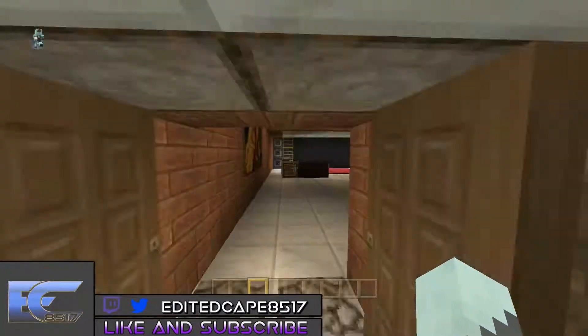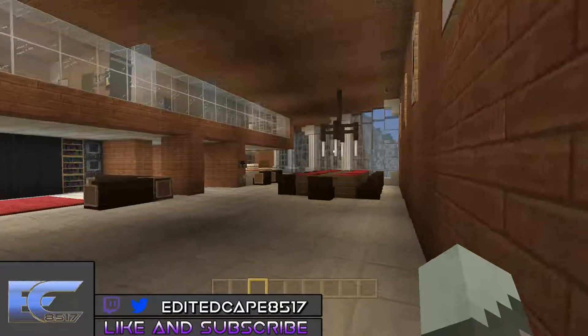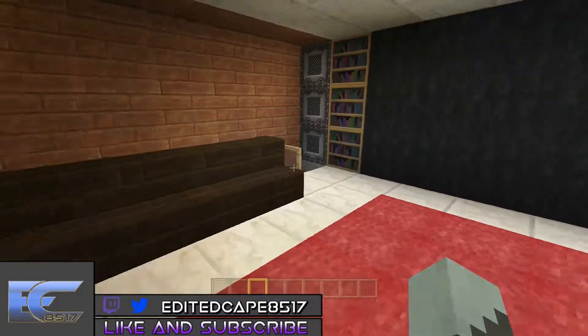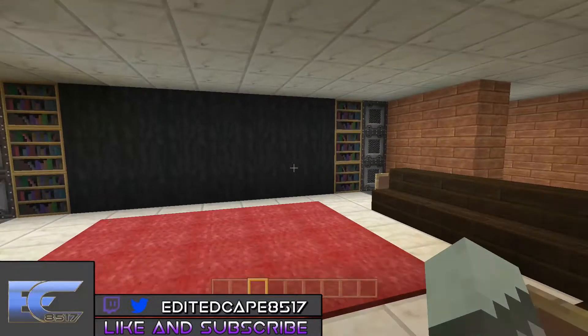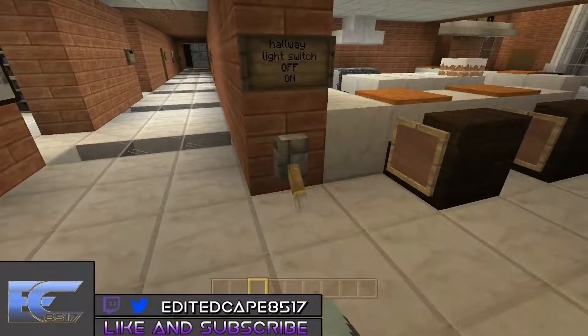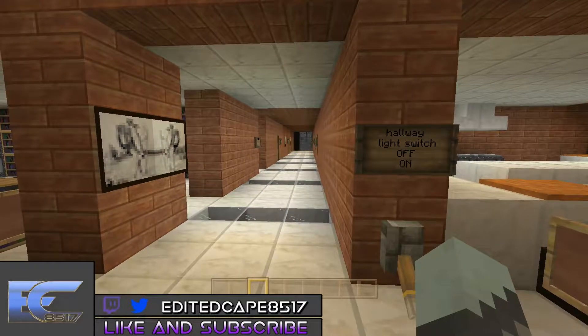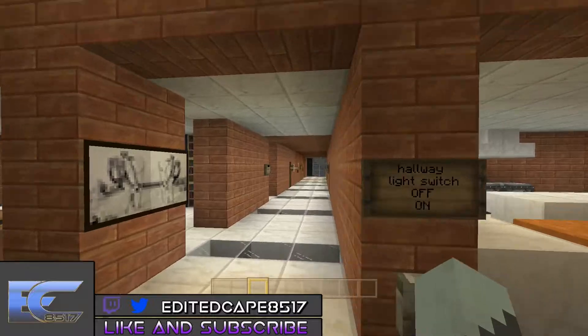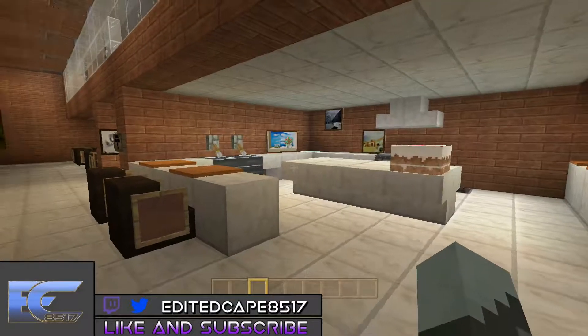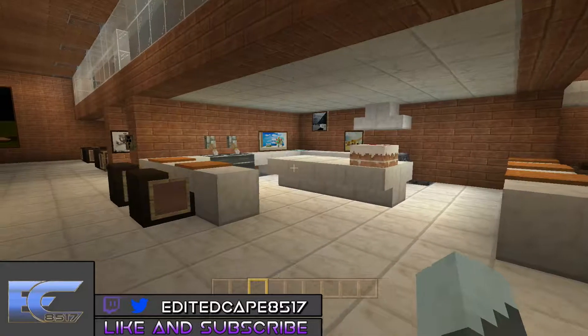Let's go right up here into the main area. Over there you have the dining table, over here you've got the living room slash entertainment room. Let's turn the lights on down there — yes, redstone. Over here we have the kitchen.